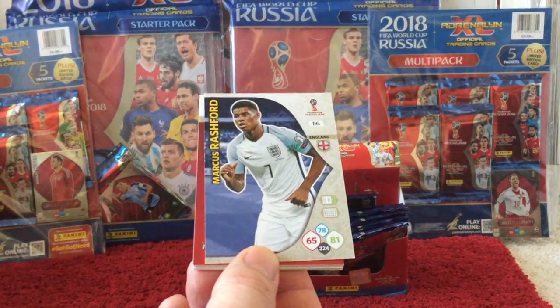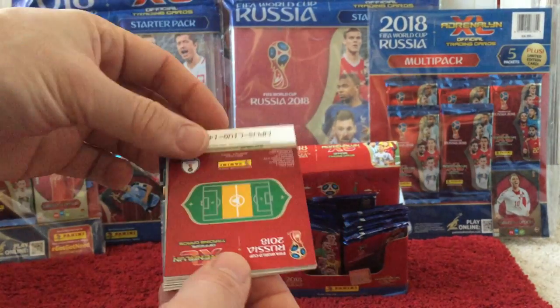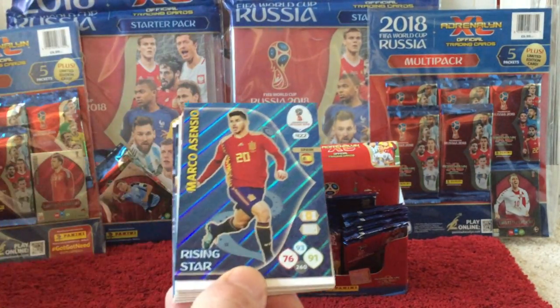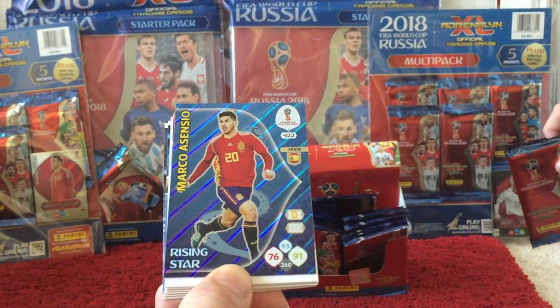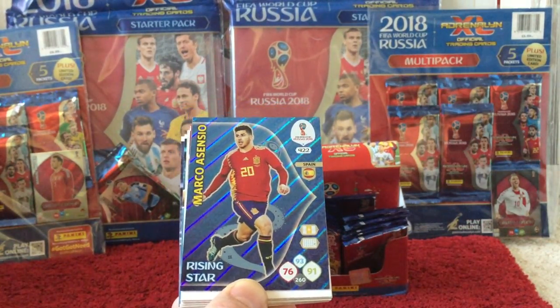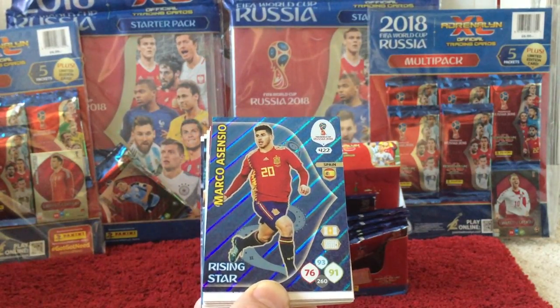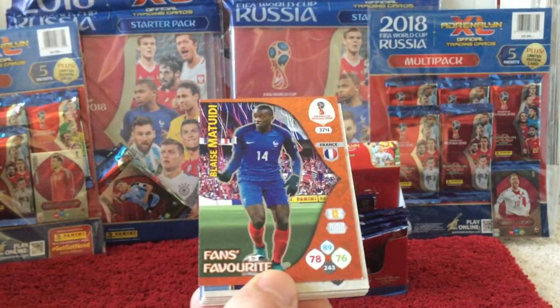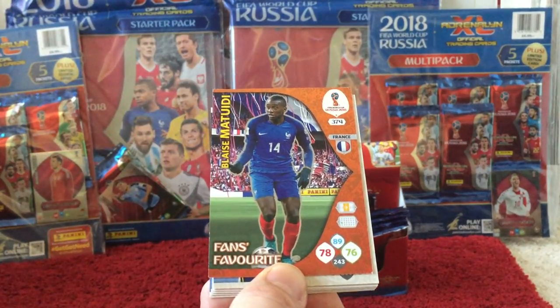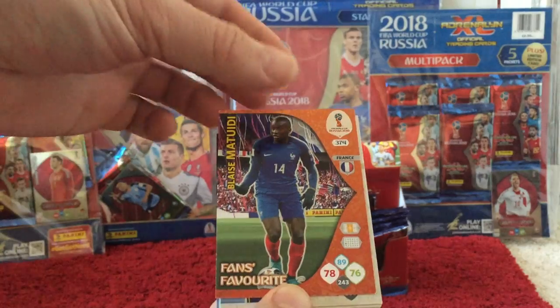And then we have a bit of a run on England players in the last few packs — Marcus Rashford, and then we have a Marco Asensio Rising Star card. I saw the Spain badge and had a quick glimpse and got that wrong — I should learn to read. Spain Rising Star. And then Blaise Matuidi for France, Fans Favourite.